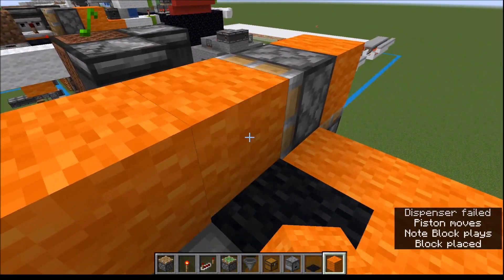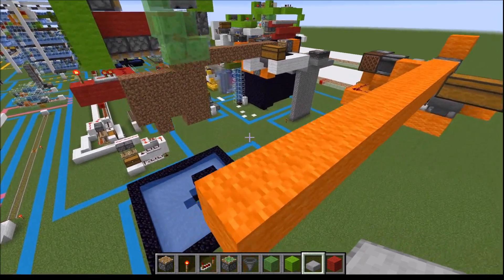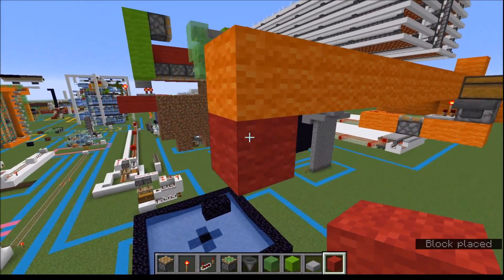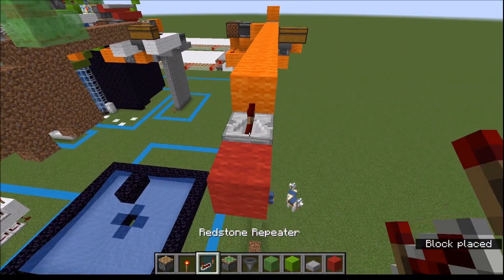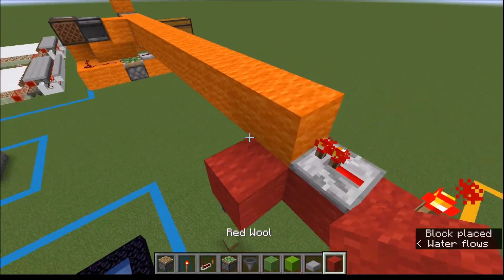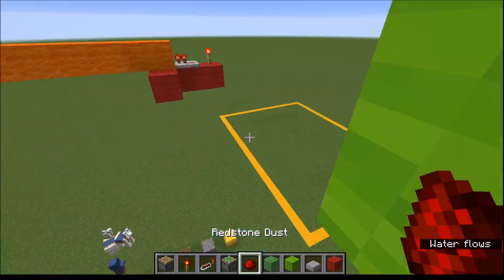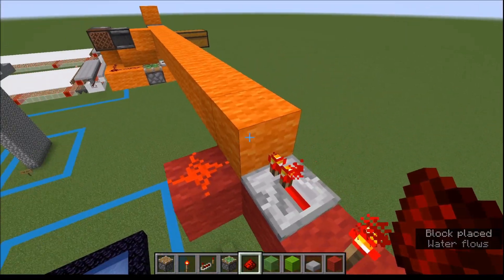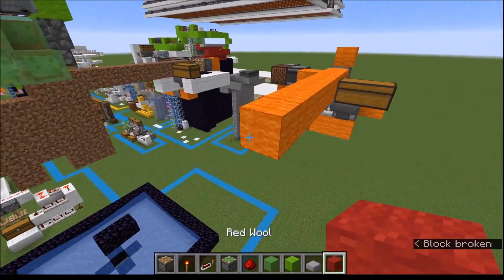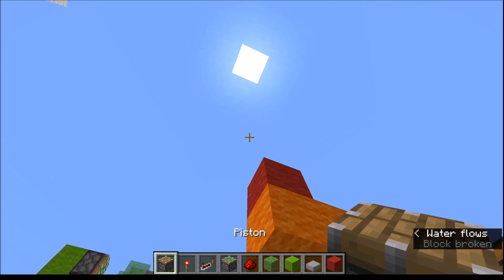We have this part all set up. At the very end, because we want to make sure this stuff can't get destroyed, we have a repeater and a redstone torch. We're going to place five downward-facing pistons above here — one, two, three, four, and five.